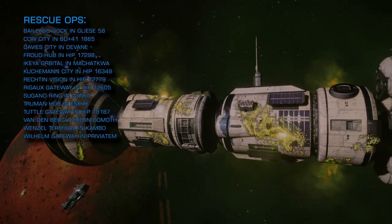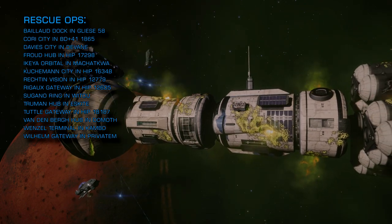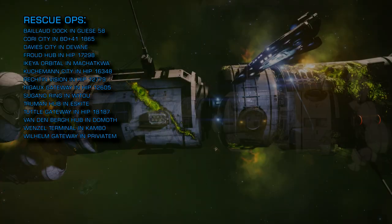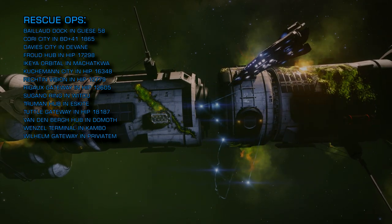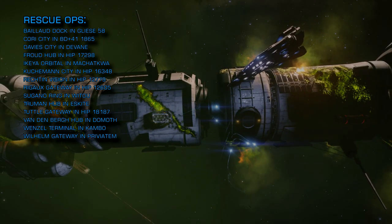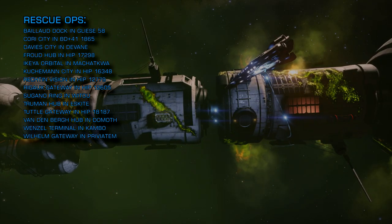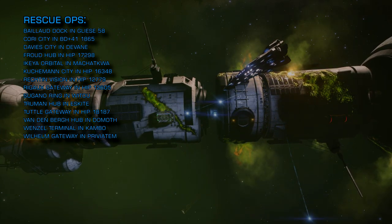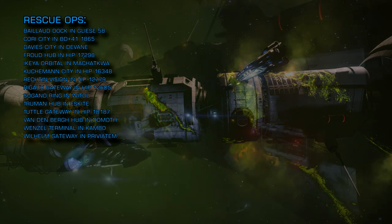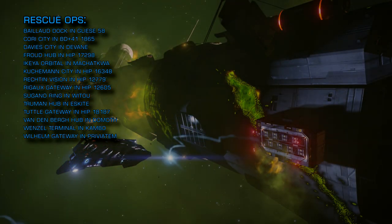Coochman City in HIP 16348, Rectin Vision in HIP 12779, Rigo Gateway in HIP 12605, Sugarno Ring in Wittau, Truman Hub in Eskite, Tuttle Gateway in HIP 18187, and Vanderburg Hub in Damoth.